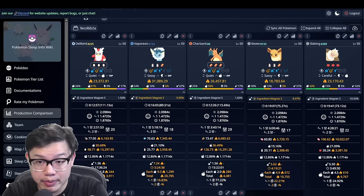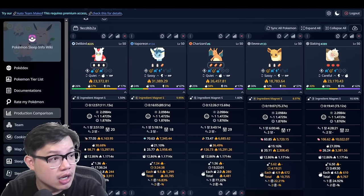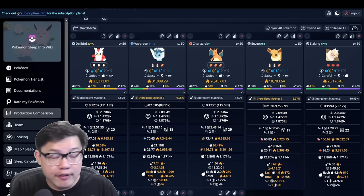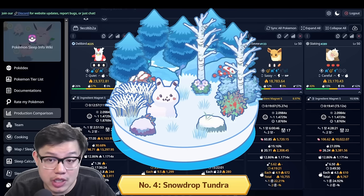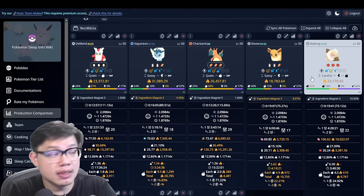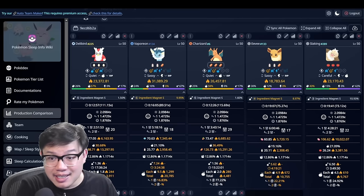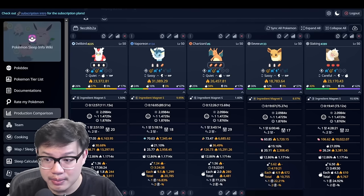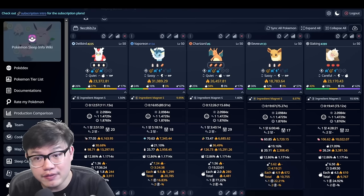The reason why I want to bring up this point is that if you can't decide which Eeveelution to evolve into at this stage, why don't you just run it as Eevee? You can run Eevee as like a mini Vaporeon to see if you like that skill. In fact, if you're just about to hit Snowdrop Tundra, Eevee happens to be favourite berry there too, which works out well, especially if your Eevee has berry finding S. The only catch of using Eevee is that it's inferior to using Slarking since they're both normal type berries, but Slarking farms one more and they have pretty much the same speed. So this tip is really just for the people who aren't ready to commit their Eevee into an evolution.